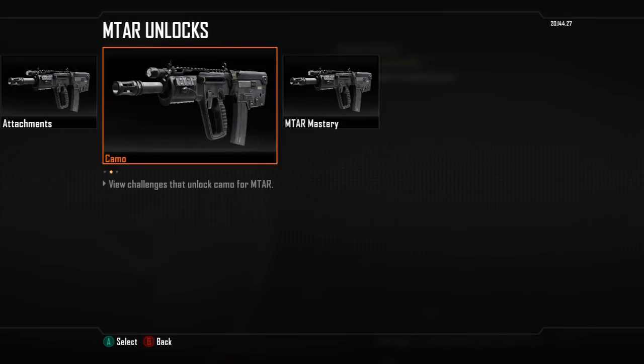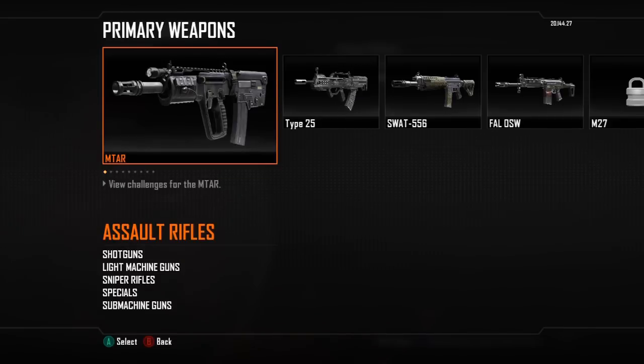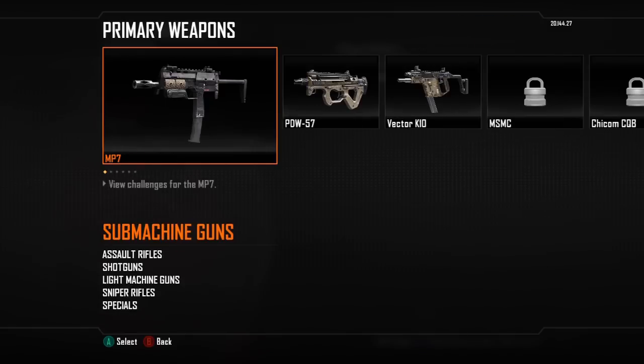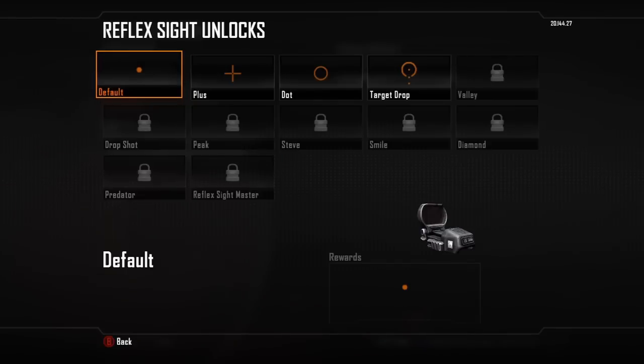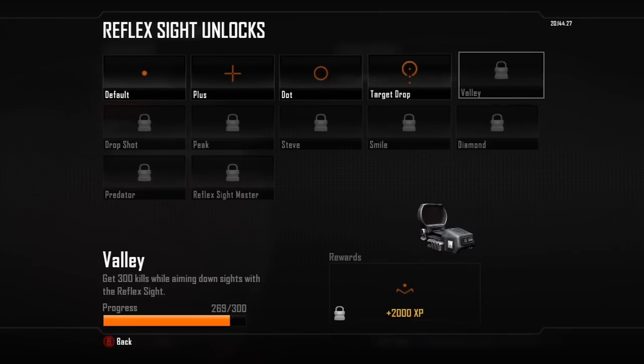I have the Reflex Sight on because under the challenges, under Optics, they have a full column just for Reflex Sight. You'll notice I've unlocked some of these already — to unlock my next one I need to get 300 kills aiming down the sight with Reflex Sight.